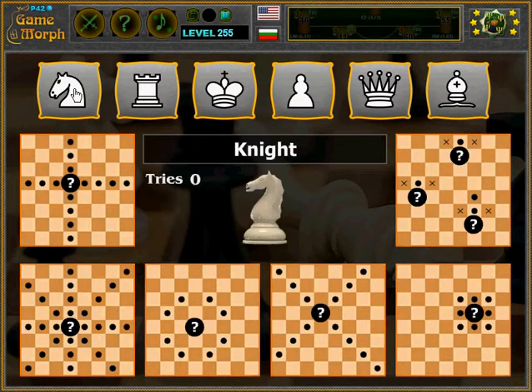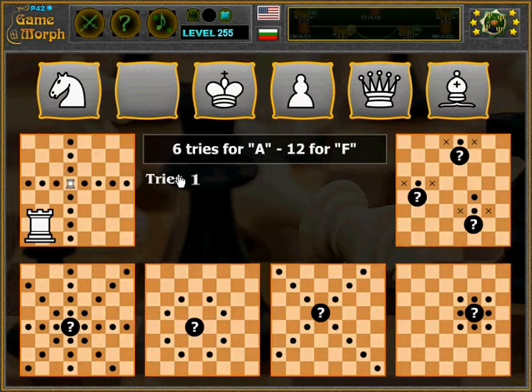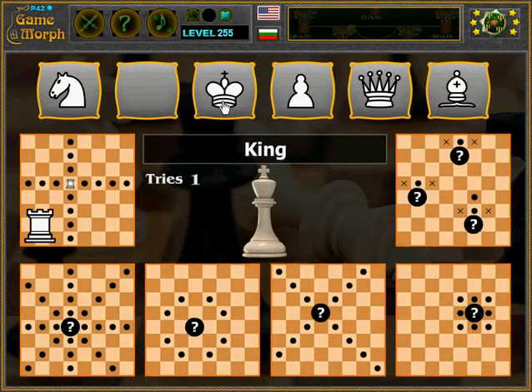Let's see the knight — well, the knight is hard, so let's start with the rook. The rook moves horizontally and vertically through all squares. It should be here, so let's place it here — and we are right.